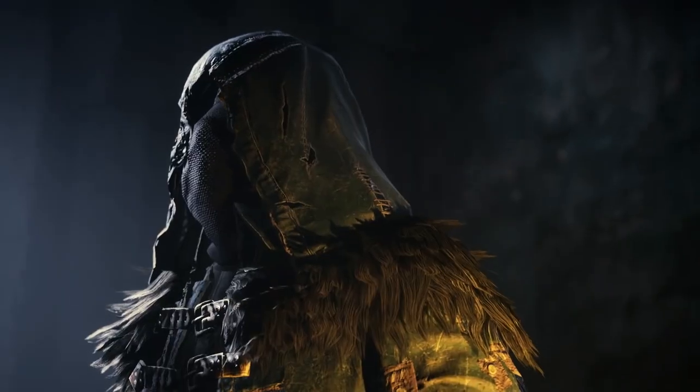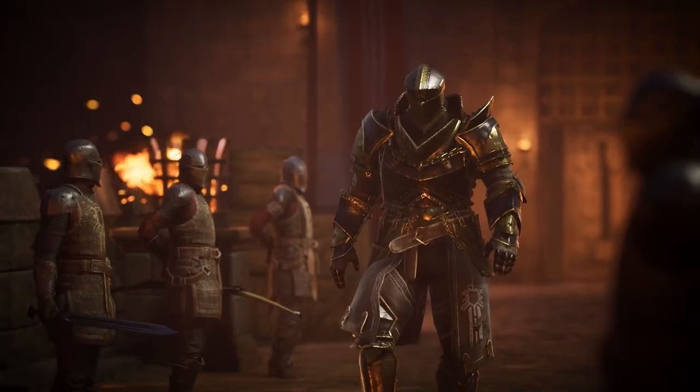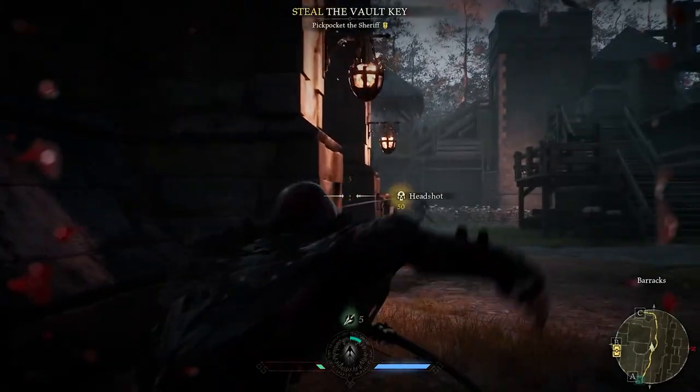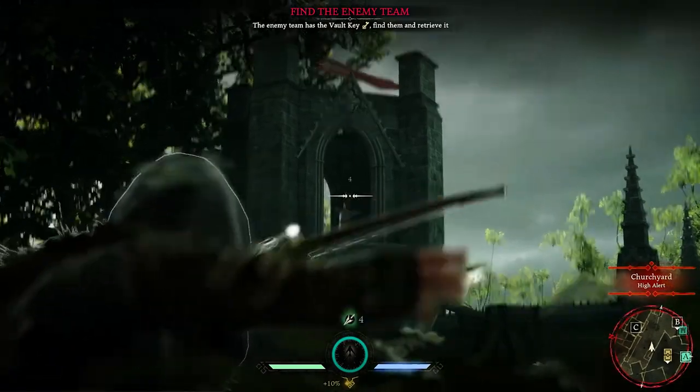Today, we're going to look at one of the playable classes — the Ranger. This is our twist on the most well-known figure of folk legend, Robin Hood. The Ranger specializes in taking down foes from a distance, preferably before they even know he's there.